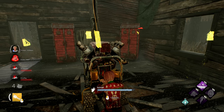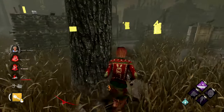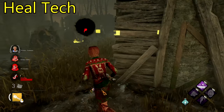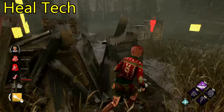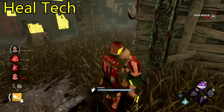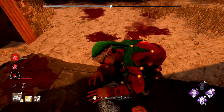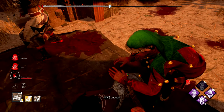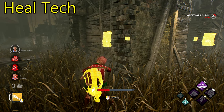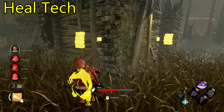Since we're on the topic of endgame techs, the heal tech is something everyone should know — the amount of times I've died because people didn't know about this is insane. The heal tech works on the same premise as the CJ tech: when a survivor is interacting with something, the killer cannot interact with that same object. This applies to downed survivors too — when another survivor is currently healing a downed survivor, the killer cannot pick them up.